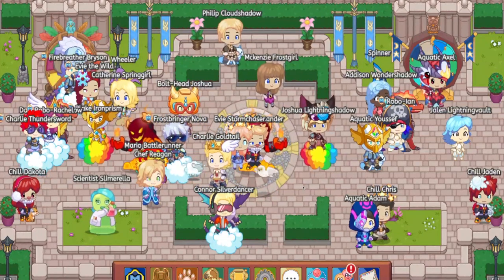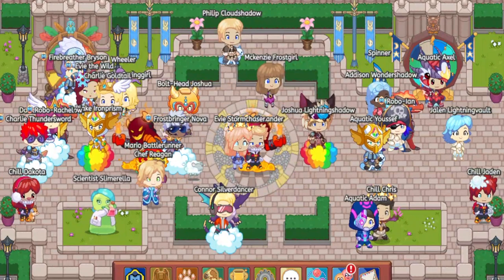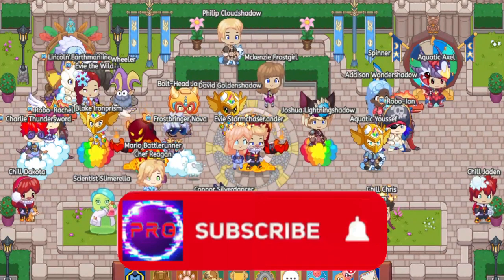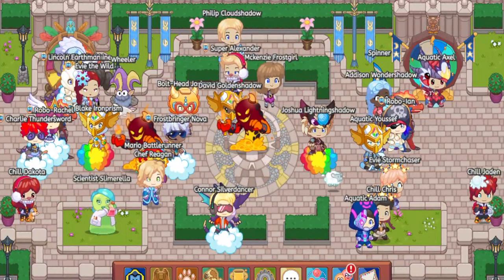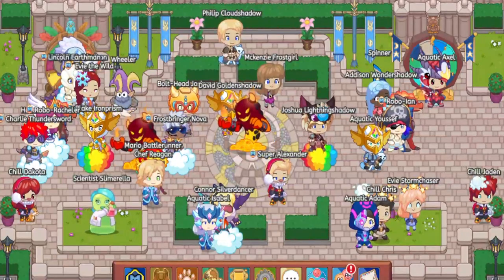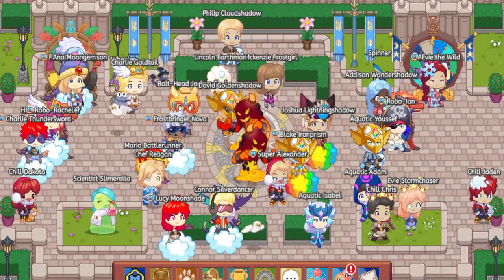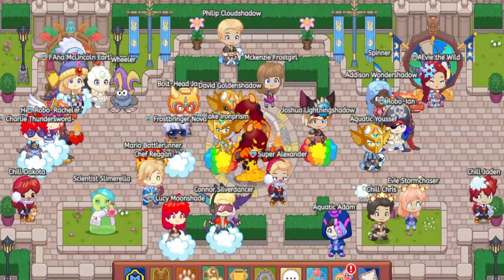So the first way to get free member pets is by getting a free membership from one of my giveaways. I'm giving away a free premium membership, a free level up membership, and a free ultimate membership. All you got to do is subscribe, like, and comment that you've done it all. And if you want extra chances, follow my Instagram, TikTok, and Twitter accounts — links are down below.